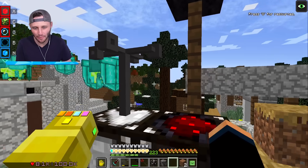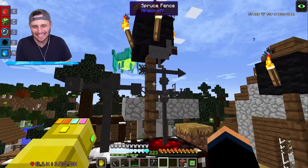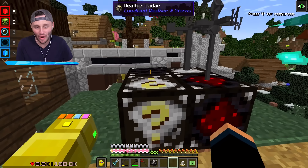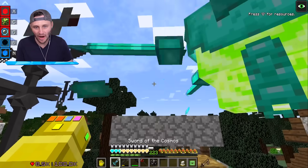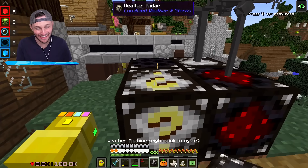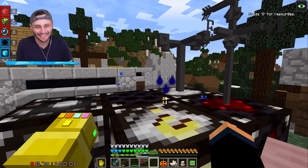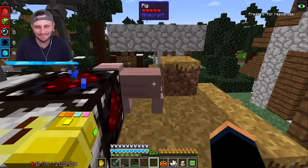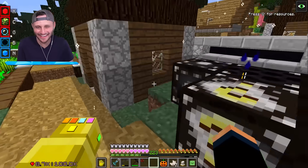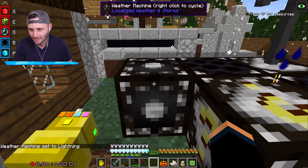I relocated up here so I have higher ground. We have our weather vane, the weather siren, and weather radar. The weather is currently clear — there's no weather happening. But as soon as I put down the weather machine — it's raining! Run, piggy, run for the hills, get out while you can! So if I right-click this weather machine — look in the chat — lightning!